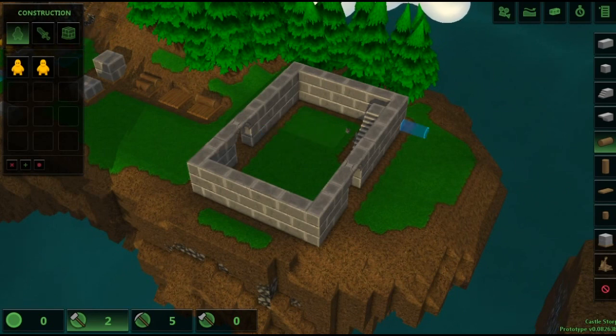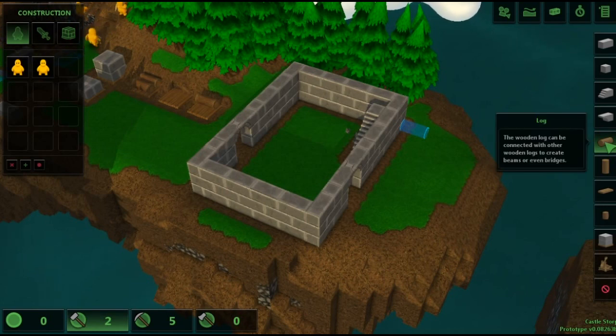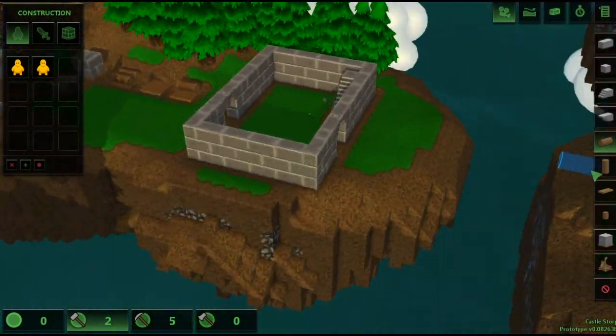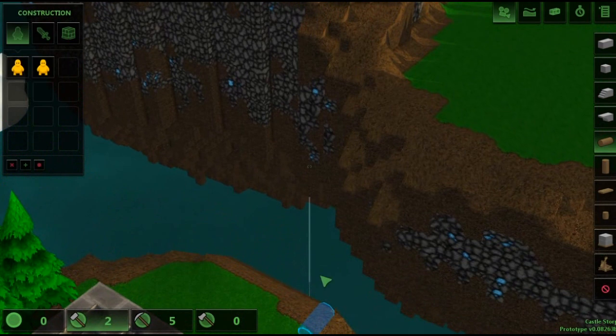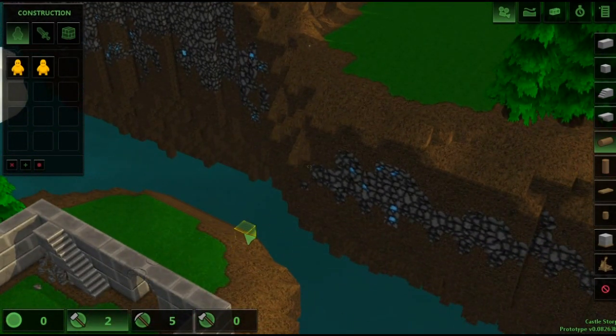What the heck — what is columns doing that? Oh no, this is just a log. Logs can be connected with other wooden logs to create beams, or even bridges. Ooh, we could build a cross! Let's try building a cross — that would be badass.